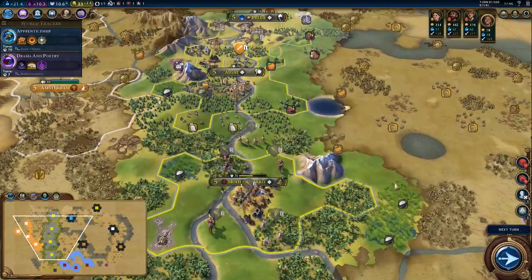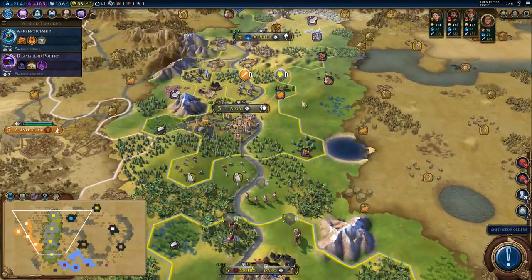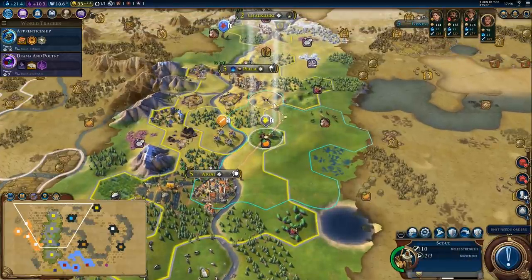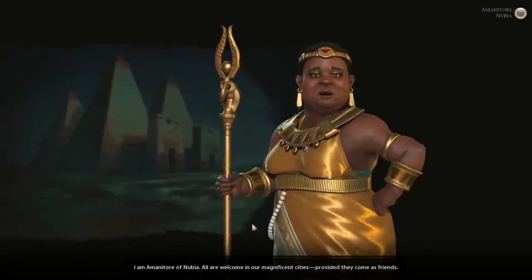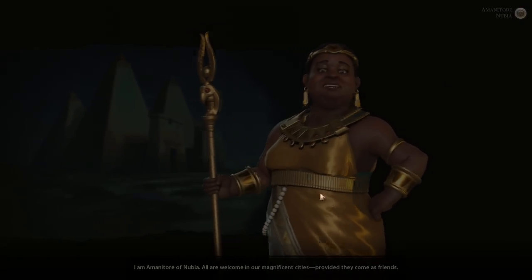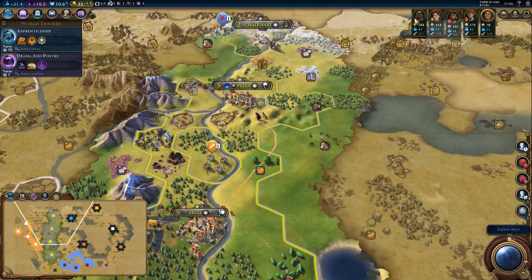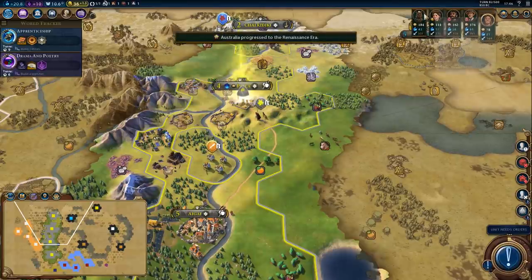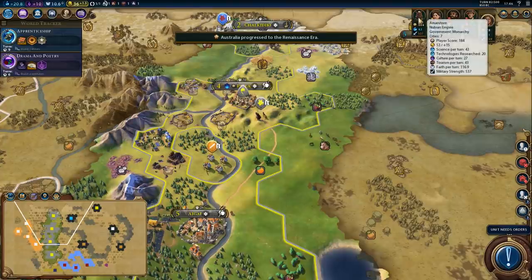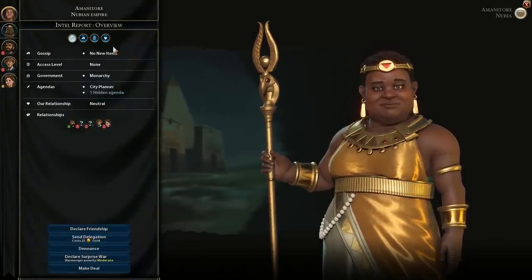Settler is almost done. We'll use the scout as escort for now — it's better than nothing. Here's another AI — minus eight and minus fifteen, really? Not much point sending a delegation in that case.